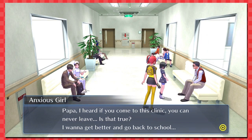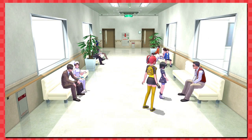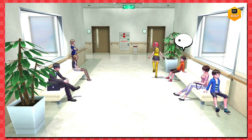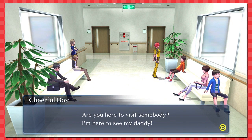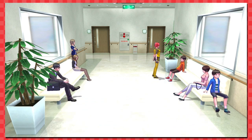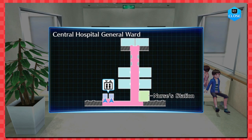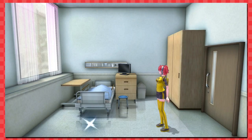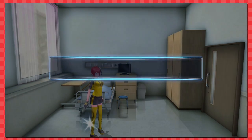'Papa, I heard if you come to this clinic you can never leave — is that true? I want to get better and go back to school.' No, little girl, you live here now — this is your home. 'I'm gonna go see my nanny!' Oh boy — a door you can go in. What is it? Is there a Digimon in there, like operating on somebody very brutally?